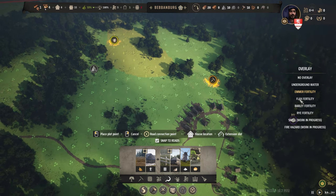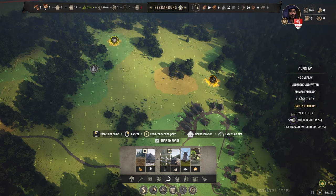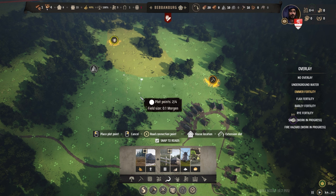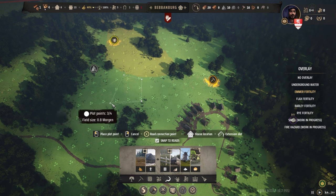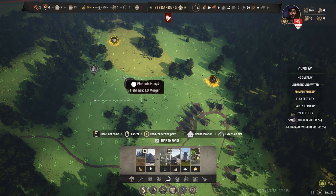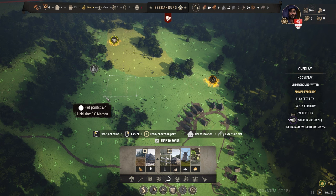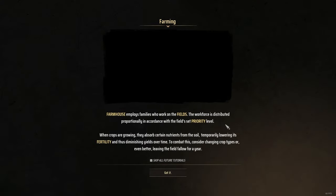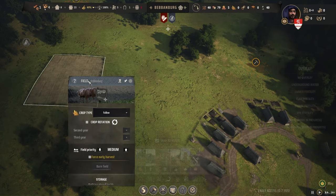I think we'll put the wheat over here, flax will go there, barley can go more that way. We're going to have to eat into this woodland area a little bit. So one field goes there. A farmhouse employs families who work on the fields — the workforce is distributed proportionally in accordance with the fields' priority level. When crops are growing they absorb nutrients from the soil, temporarily lowering fertility and diminishing yields over time. To combat this, consider changing crop types or leaving the field fallow for a year.